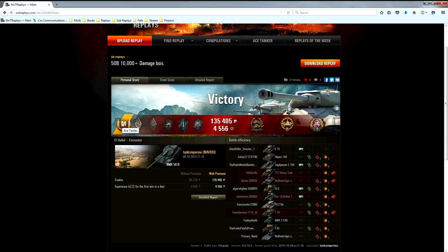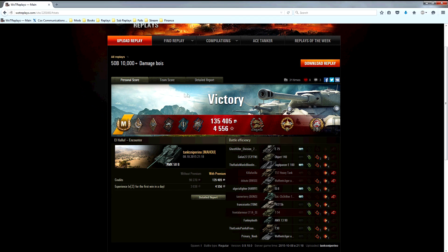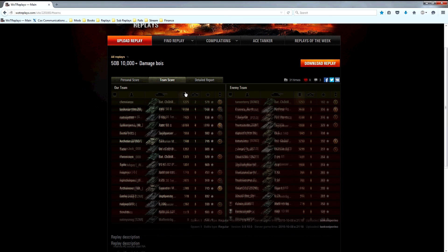Ace Tanker. Medals include: Hand of God, Bruiser, Duelist, Fighter, Fire for Effect, Confederate, High Caliber, and Tank Sniper — though there's no real point for any of these medals. Let's see how he did: top damage, 10k damage, four kills, 1,519 experience. That's not bad at all — quite a few medals as you already saw.